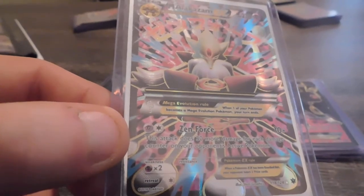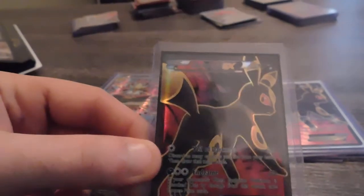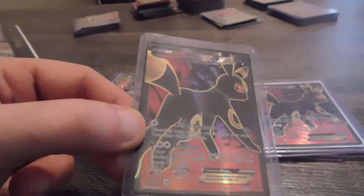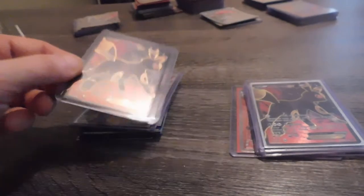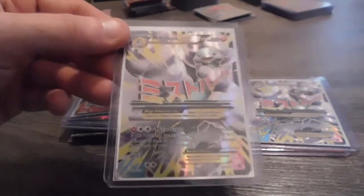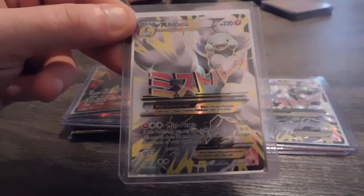Mega Alakazam EX — Alakazam was one of my favorites from the first generation. Umbreon was my favorite — I believe he was from the second generation. I do have two of those, and I also have two of these Mega Alakazam EXs.